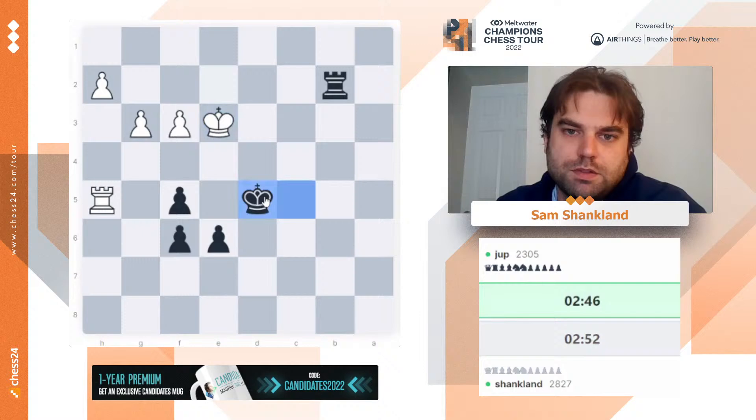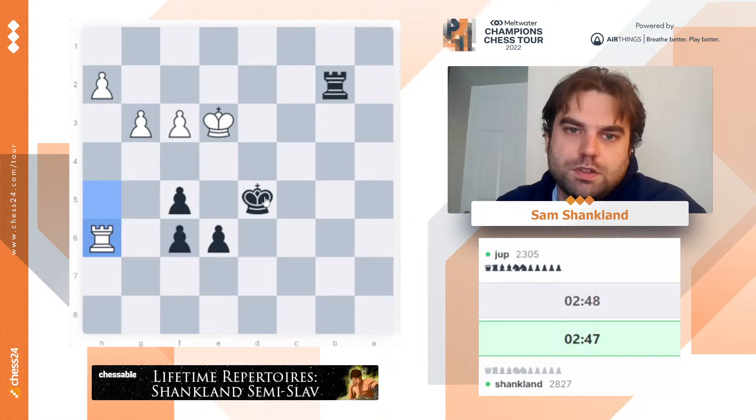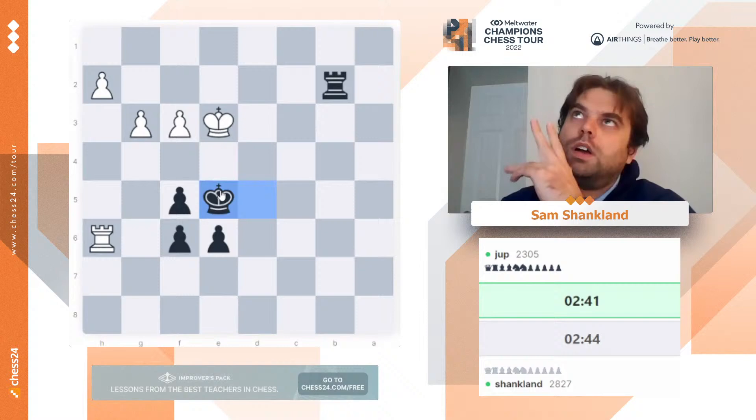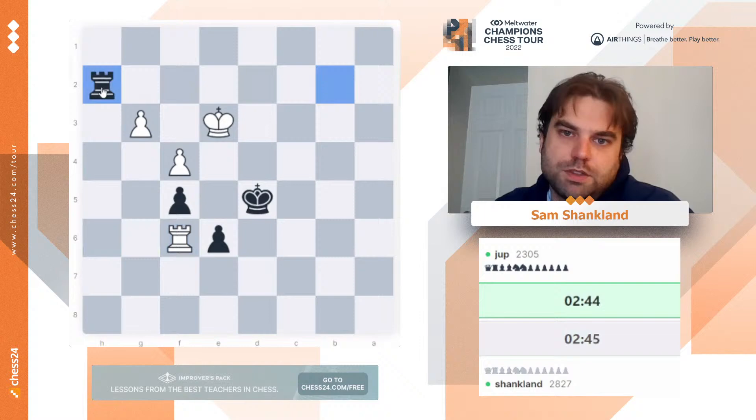So here — yeah. Now I guess I can go king e5 or something. F4, king back to d5. And this is a big draw. I mean, Jump — I guess, look — Nepo played this line clearly because he was trying to make a draw. And the endgame is very drawish. So it's not too surprising that this game ends as a draw as well.